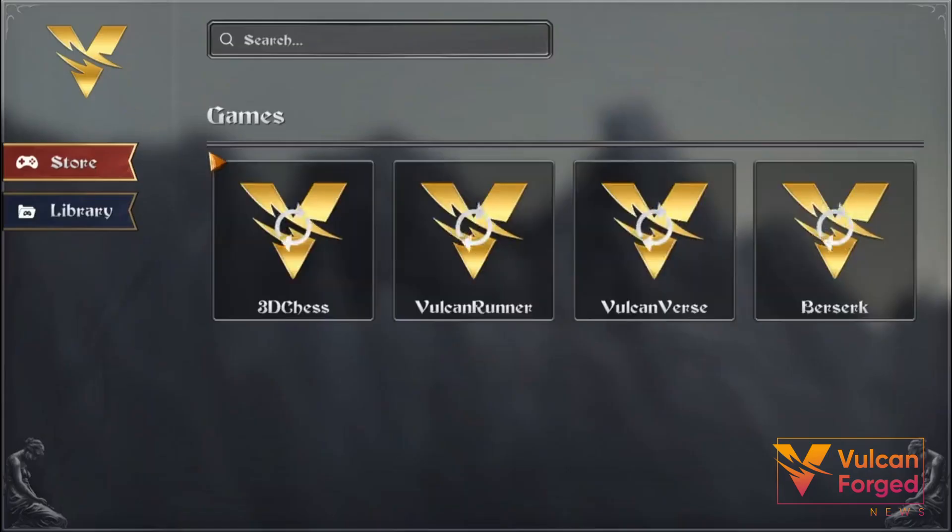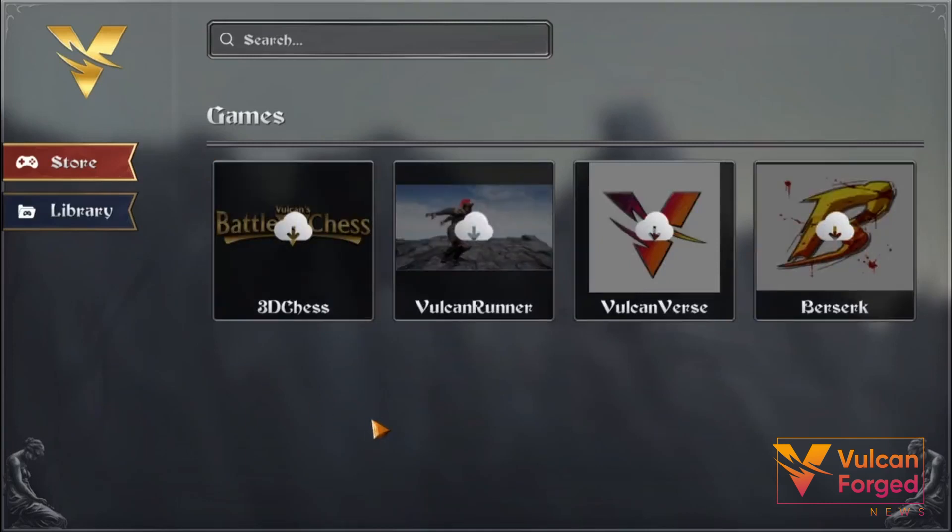The first version of the Vulcan Forge game library launcher is currently available. Visit our Discord to find the link and make the download. Find the link in the video description.